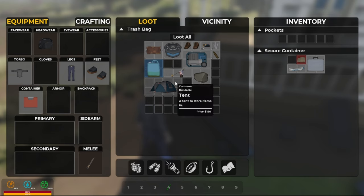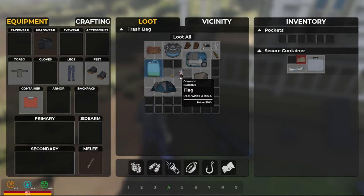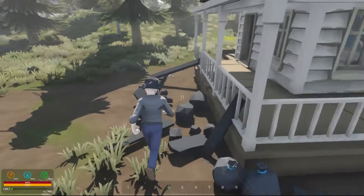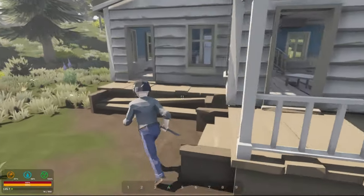Okay, what do we got in here? We got a tent — we can store items in that. I cannot carry a small generator, water jug. Let's go look inside the house maybe — we can find a bag, I definitely need a backpack.